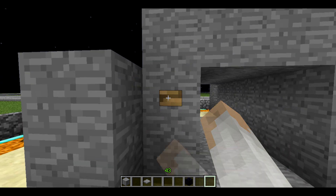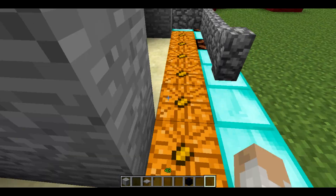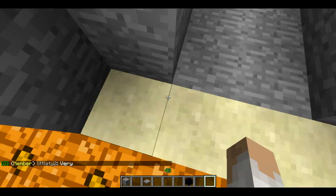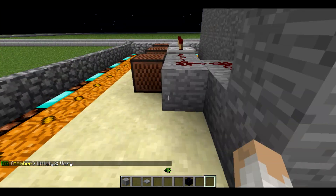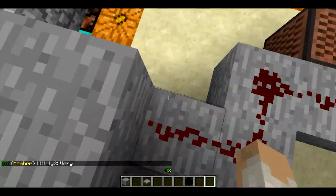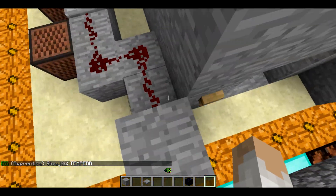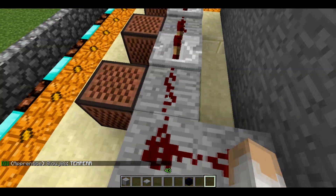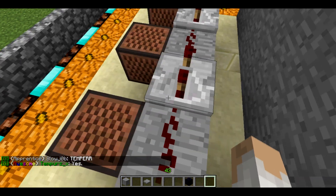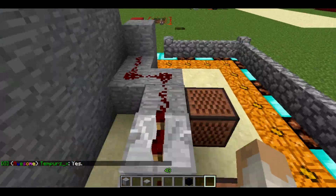The doorbell is fairly simple. You just push the button — it doesn't have to be a wood button, but I like the wood button. You can also hook it up to a pressure plate, which will be more effective for what I'm going to show you here later. All it is, is this button activates this redstone here and it triggers these note blocks and sets them off at different times.